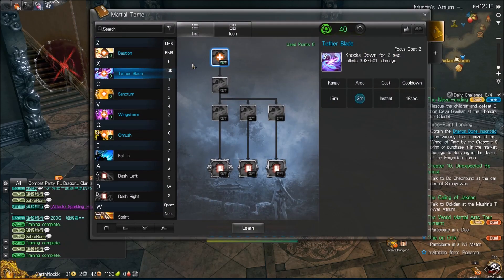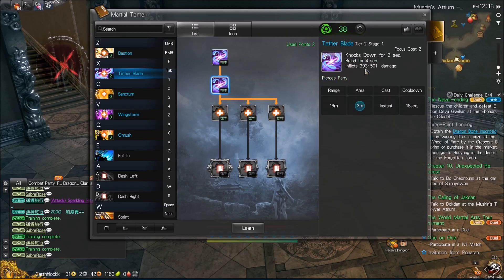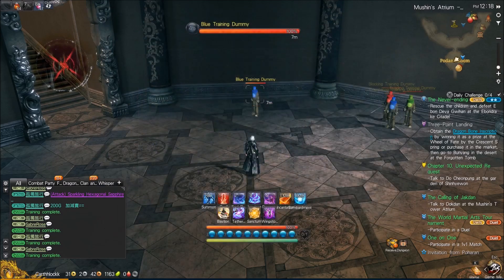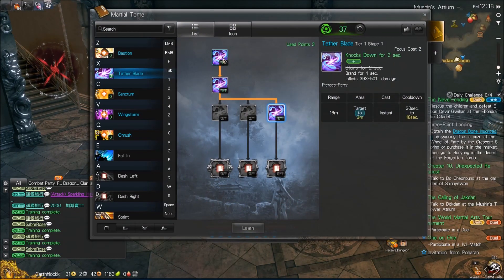Tether Blade on X — this is the easiest way for a Warlock to CC someone, and will be your kind of bread and butter CC setup. Baseline it's two focus cost, 18 second cooldown, and a knockdown for two seconds. We tier it up to add a Brand for four seconds, Pierce Parry, and we can make it either a three second knockdown with movement speed decrease, a three second daze, or a two second stun. Let's take a look at what Tether Blade looks like — pretty standard, pretty simple.